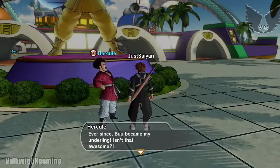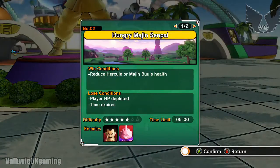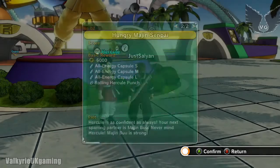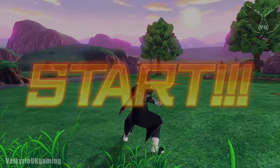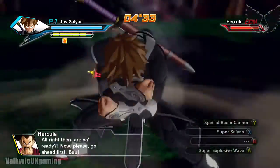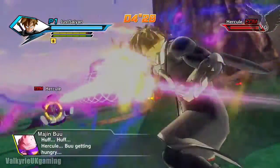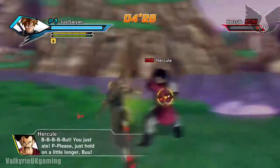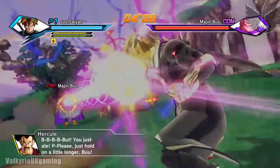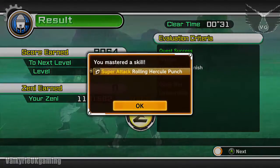About two thirds of the way through your progress bar — if you need to know how to get to that screen, press Start, go to Player Data and use Left Bumper on Xbox; on PlayStation it would be one of the top bumpers as well. This mission is rated 5 stars but really it's more like a 1, because all you need to do is focus Hercule down. You can pick between Hercule or Boo, but the quicker way is just to go for Hercule. I went Super, did one move, tried to hit him again — nothing. Switched to Boo — again nothing, so you don't even have to touch Boo if you don't want to. After concluding this mission you'll nab yourself Rolling Hercule Punch, which you'll need for the next mission.